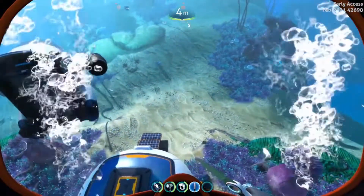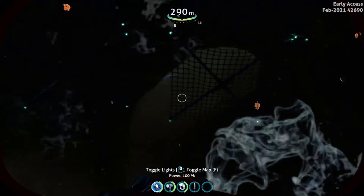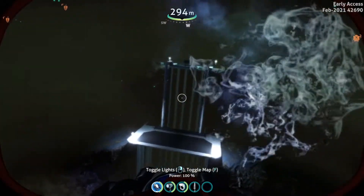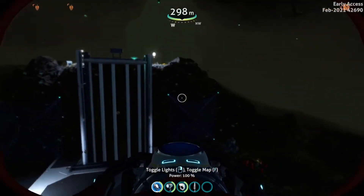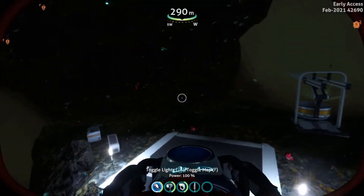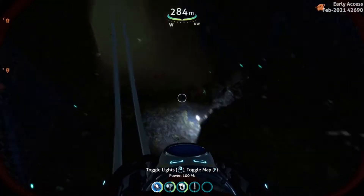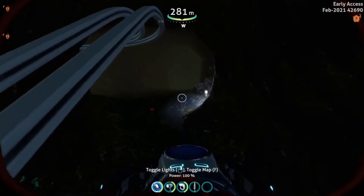So here we are at the copper mining zone — this is the entrance. If you follow the video, you should be able to get here. From here you can find rubies absolutely everywhere on the ground. As you can see right here, keep going forward and you'll find more on the ground.